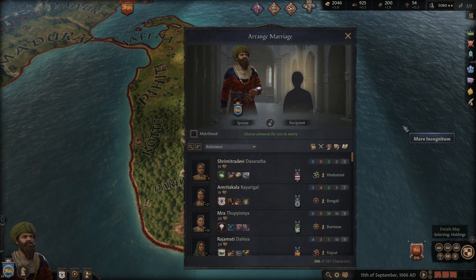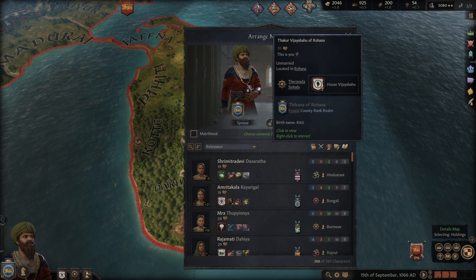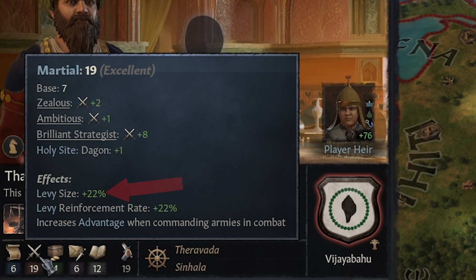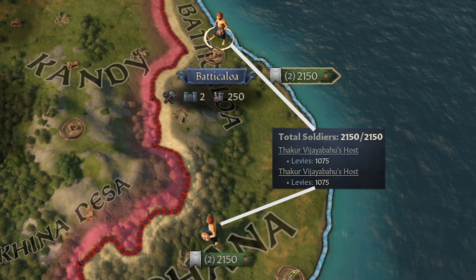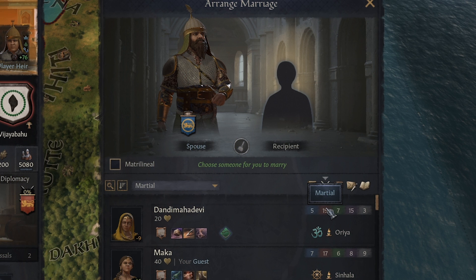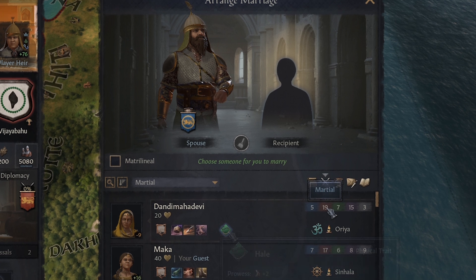Before we begin the conquest of our peninsula, there's a few marriages we have to arrange. First, we got to get married with our main dude. He's really good at the martial skill, which increases levy size and levy reinforcement rate. We currently have 4k troops on the field and they're all considered levies. Our leader has a ton of martial — 19. We want our spouse to have a lot of martial as well, because marrying this girl will actually boost our own martial by quite a bit.